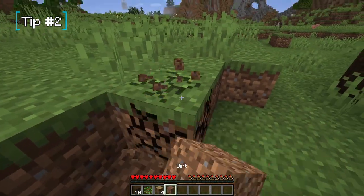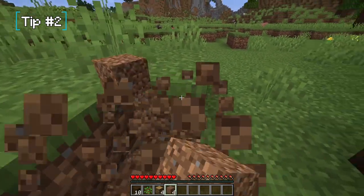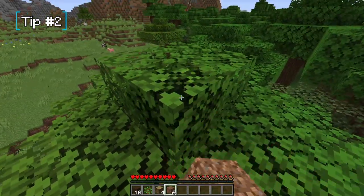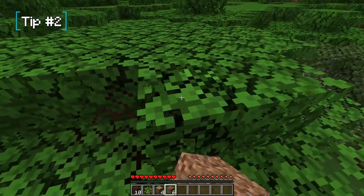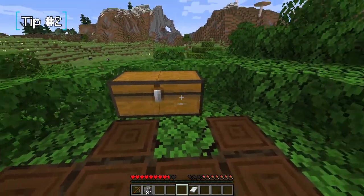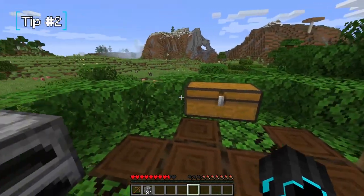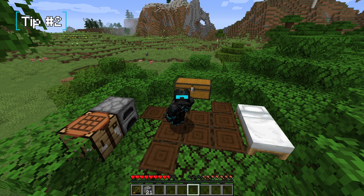Another method: if you spawn near a dark forest, climb up into the trees. They have a big enough canopy that you can dig out a little platform and place your crafting table and furnace. Keep in mind it will protect you from mobs spawning on the ground, but not from phantoms spawning above you if you haven't slept for a while.